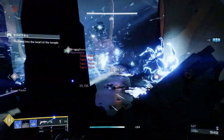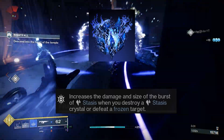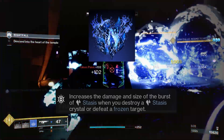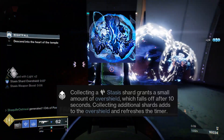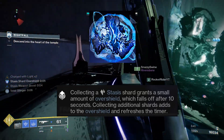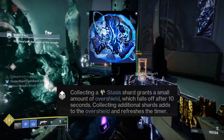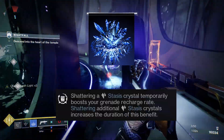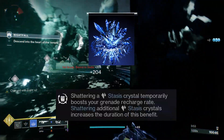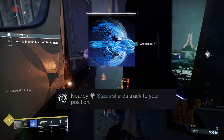For our fragments, we'll be using Whisper of Fissures, which increases the damage and size of bursts of stasis when you destroy a stasis crystal or defeat a frozen target. Whisper of Rime — collecting a stasis shard grants a small amount of overshield, which falls off after 10 seconds, and picking up additional shards adds to the overshield and refreshes the timer. Whisper of Shards, which reads: shattering a stasis crystal temporarily boosts grenade recharge rate. And Whisper of Conduction, which reads: nearby stasis shards improve tracked acquisition.